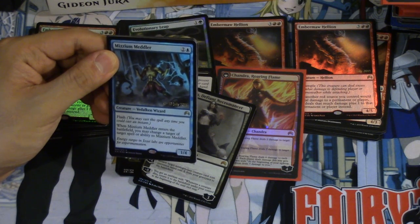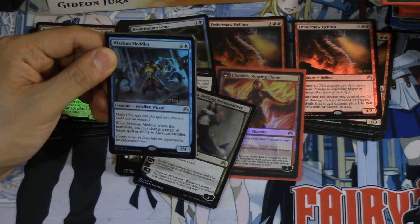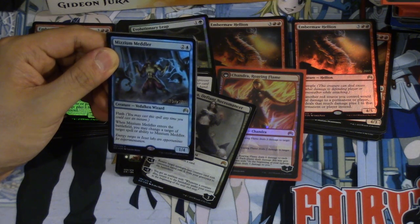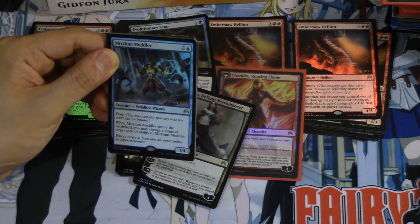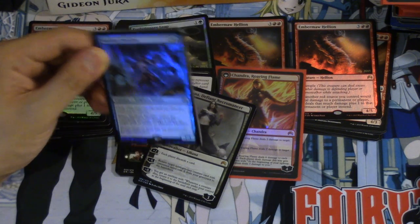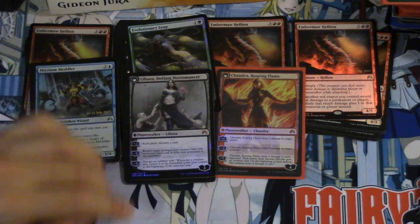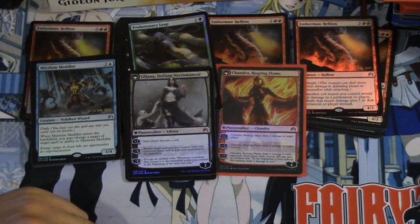This card kind of reminds me of Splinter Twin — it's a 1/4 like the Splinter Twin card, except it takes a target away. So it's essentially a counterspell, and if they're pumping something, this guy gets pumped instead. It's an interesting card for sure. I don't know if it's going to see any play, but anyway we got it, so we can't complain about paying 20 bucks for a free pack.